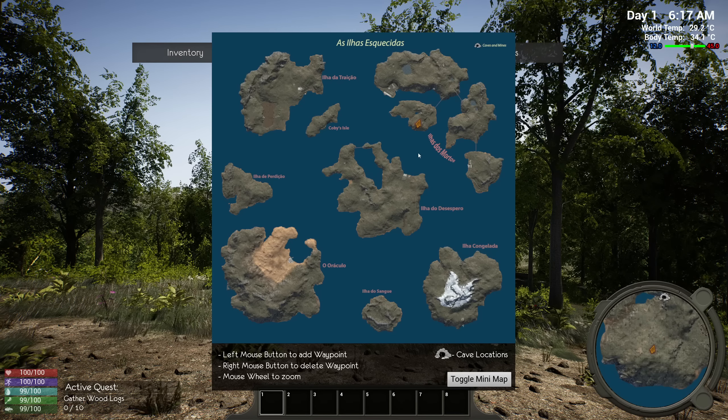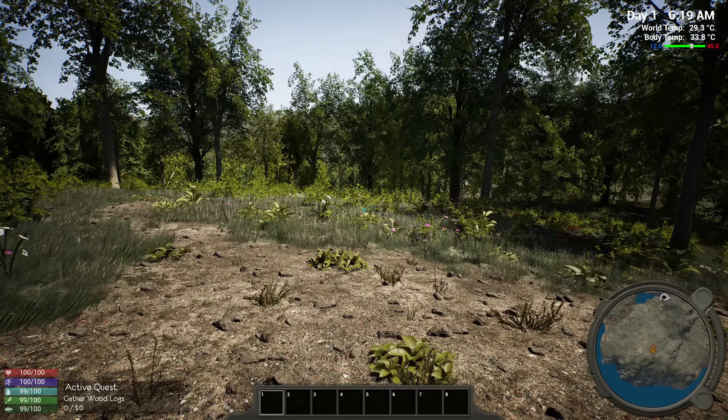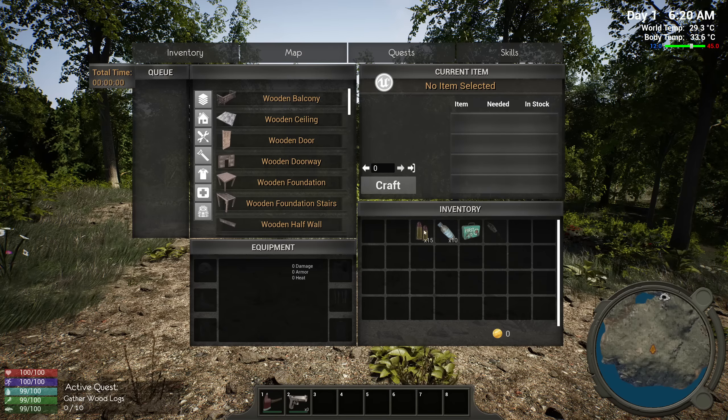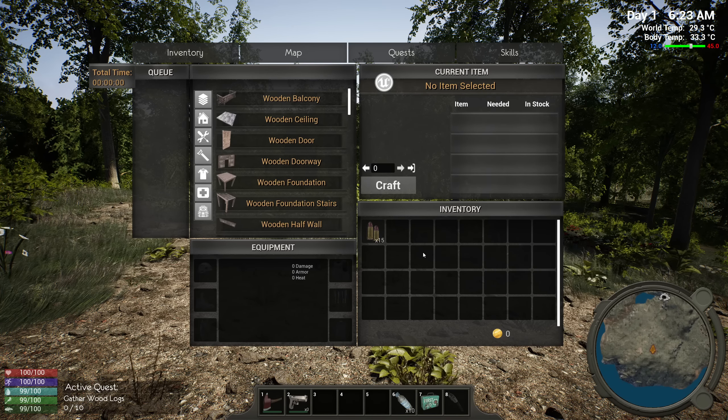So our job is to build a base somewhere, settle, and start kicking some ass. We're going to do the tutorial first. It's telling me to gather wood. I open my inventory — I have an axe, a gun, a little bit of water, a torch, a first aid kit, and some bullets.